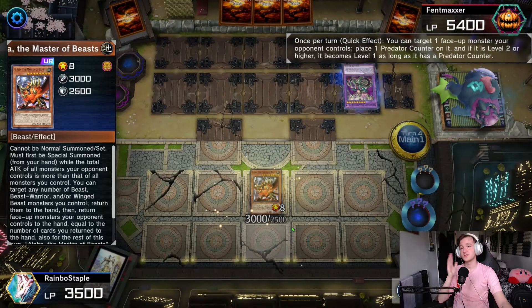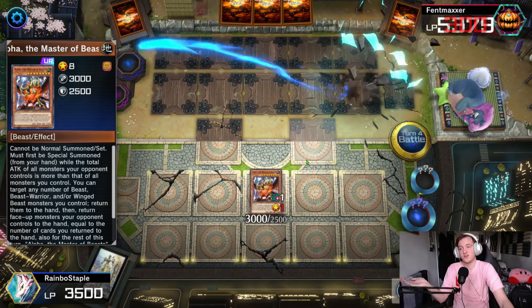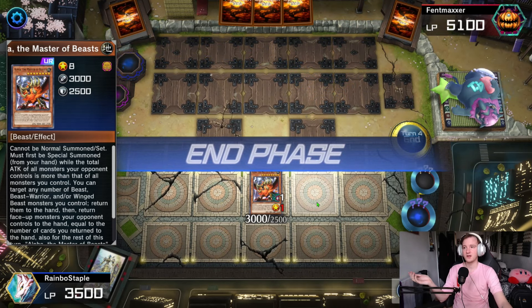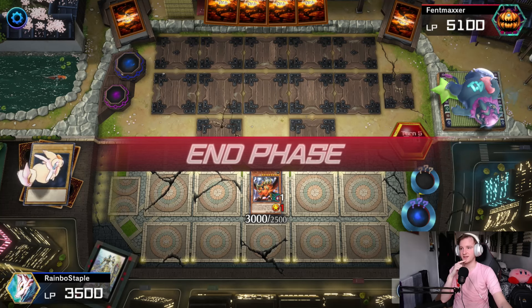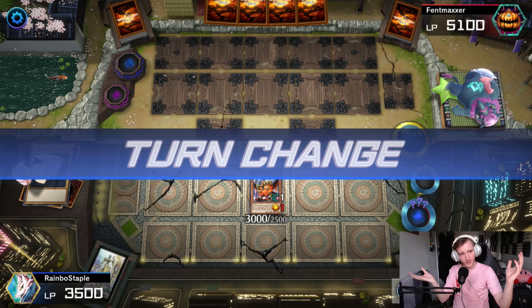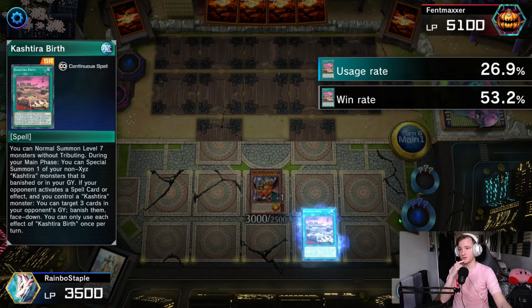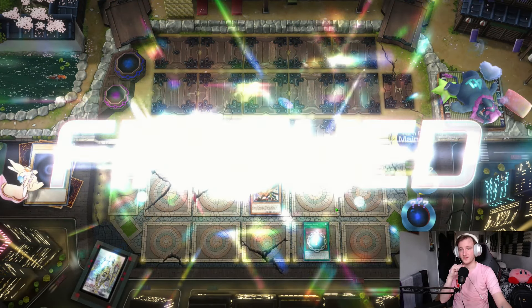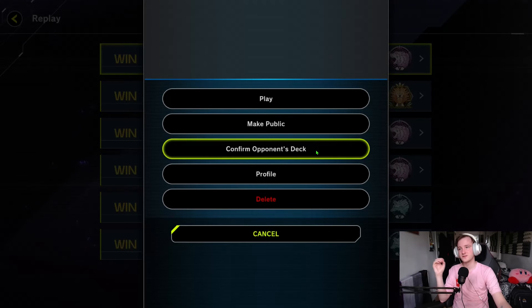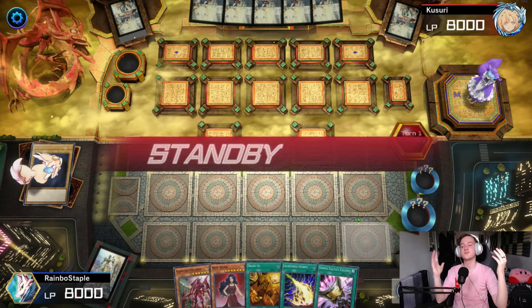The one card left in hand has to be Evenly Matched. We go for Evenly Matched at the end of the battle phase and he keeps Dragostapelia, which is fine by us. Depending on what we top-deck... Alpha Master of Beasts — that's a good one. We special summon it since he has more attack than us. He uses his effect to negate it, but we can just kill it by battle. We pass back. He has nothing for Alpha apparently. We follow up with Cash Tira Birth — an amazing top deck — and close out the game.